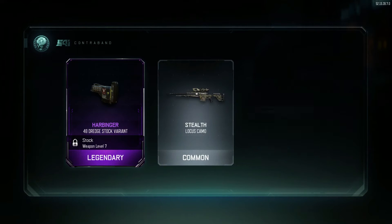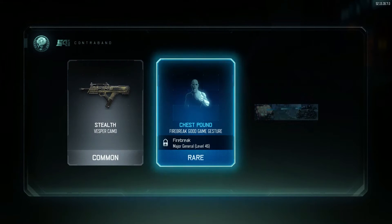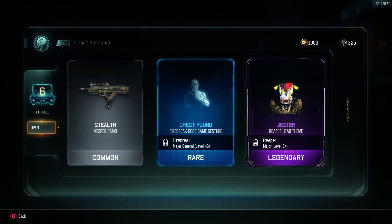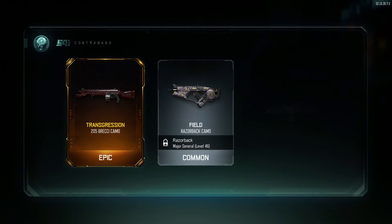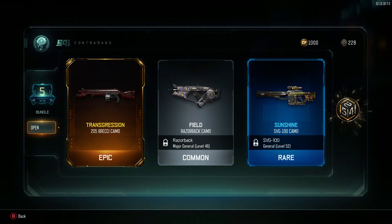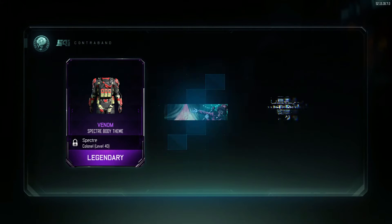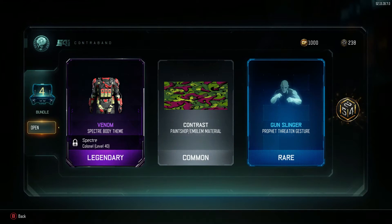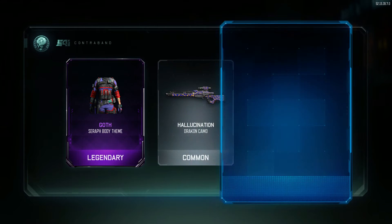Dredge, stealth, grave digger, open. Stealth, chest pound, jester. Transgression. Ain't no sunshine in here — sorry DMR, I didn't mean to ruin your song. Gunslinger venom — got the complete body now. Goth — got that complete body, okay.